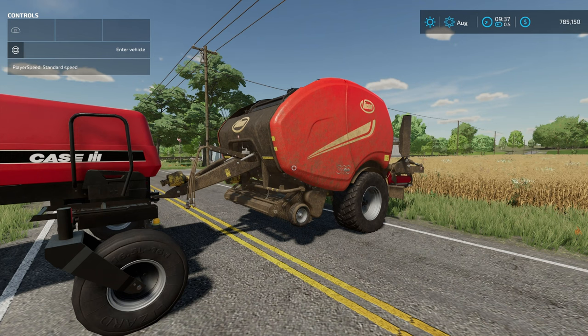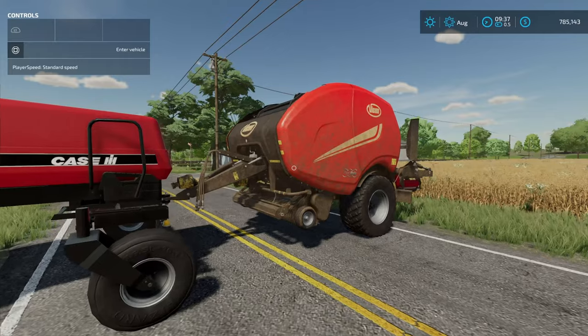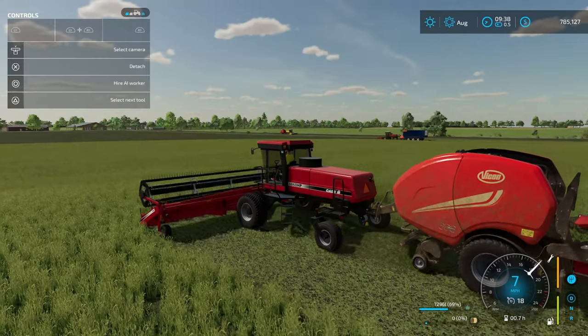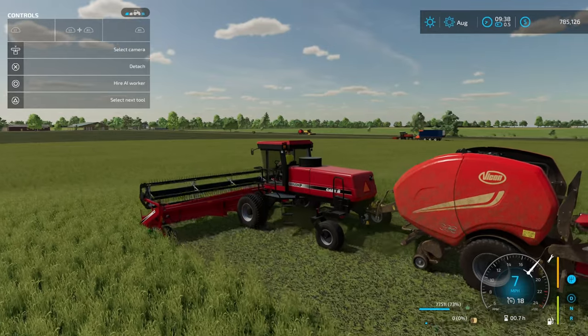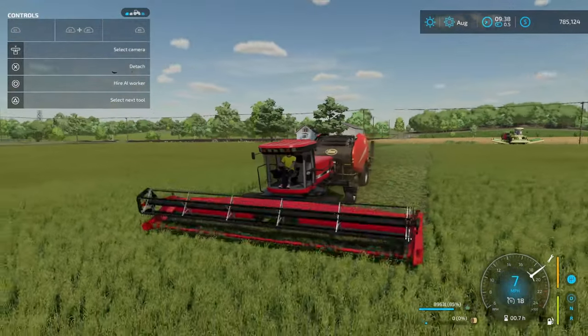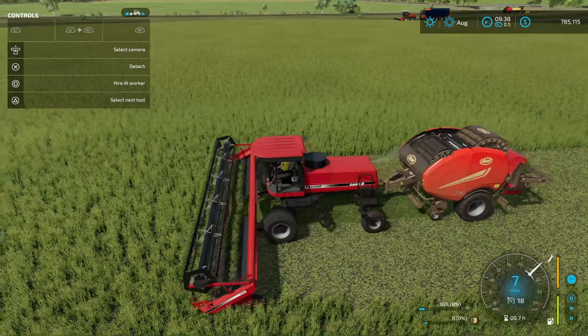What these balers allow you to do is increase up to four times the amount of mass inside a bale. I've got another video taking a look at these balers in more depth — I'm going to link it at the end of this video. We're going to use the same rear attachment, the Pickup Hitch for Foragers, but we're definitely picking up a lot more material now than we did before.